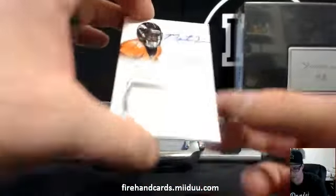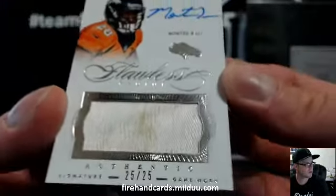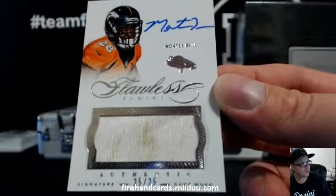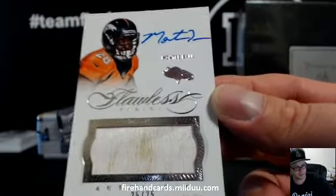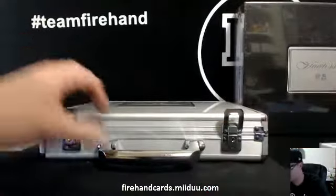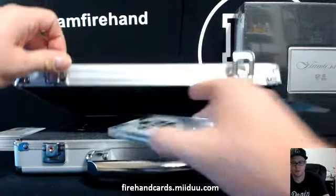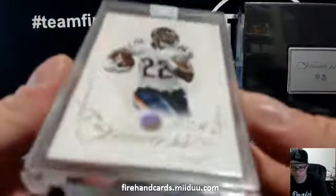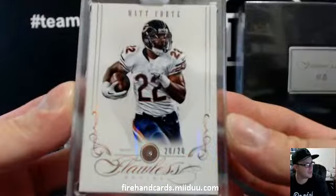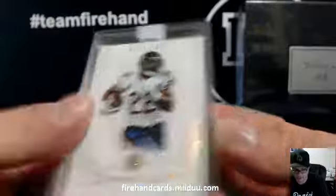Last hit is going to be a one-color with some grass stains — Monty Ball, 25 out of 25 for the Broncos. For Ian. Two encased cards coming — jewels on the left. For the Chicago Bears, 20 of 20, Matt Forte. On to Ed Reed. Bears, 20 of 20 — Matt Forte.